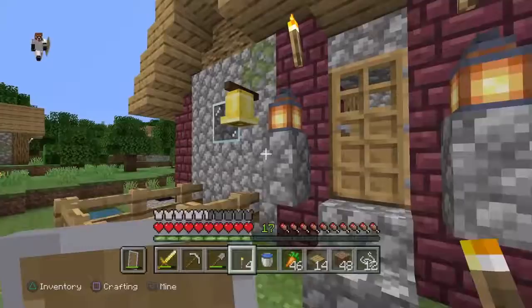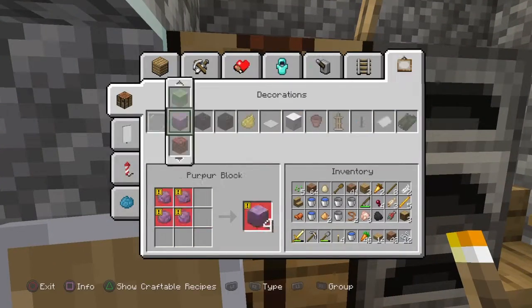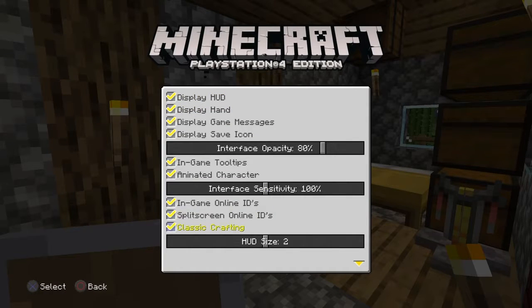What you want to do is first go to the crafting table. You're gonna have this crafting table thing over here. You don't want to have that, you want to go over here, click the open options.